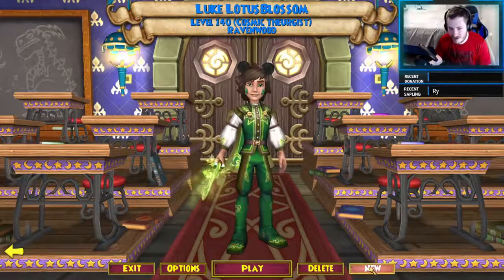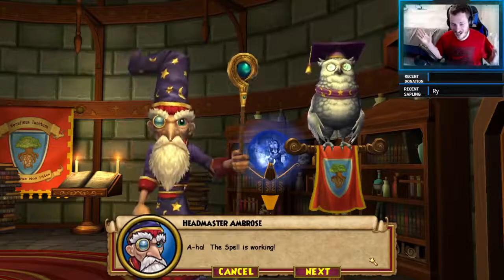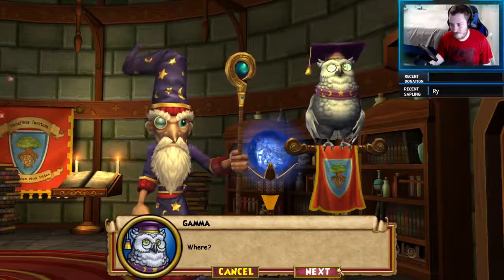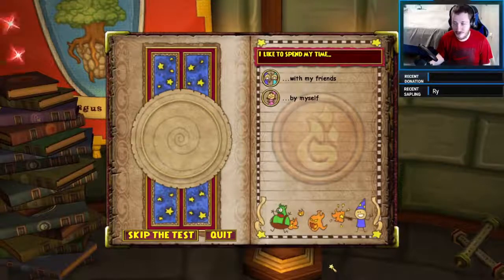There's a new button down here — there we go — we have an eighth character slot! You can go through here and pick a new character, an eighth new character, from doing the 12 Days event.